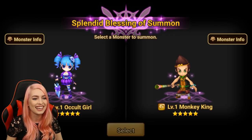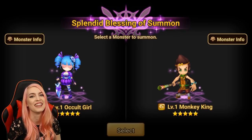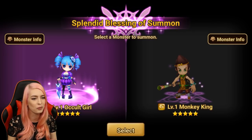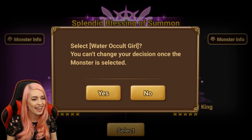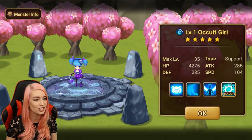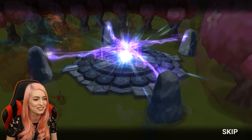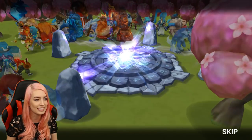I'm going to double check if you have either of these, and then we'll be back. Both are new. So this is a really great start. We are going to go with Annabelle, our water occult girl, as your second nat five for the summon session. And funny enough, you actually mentioned that I'm getting some of those monsters that you've wanted for a long time. Really happy about that. We're going to keep going.